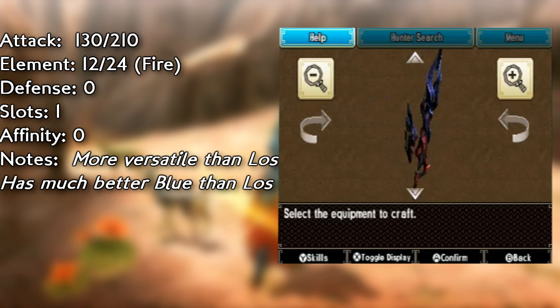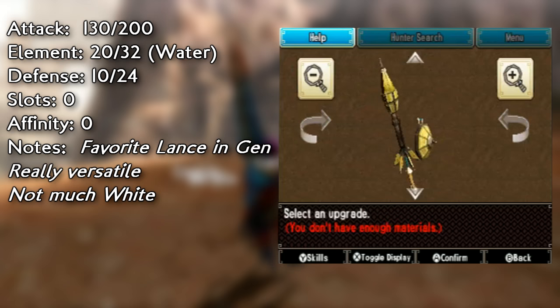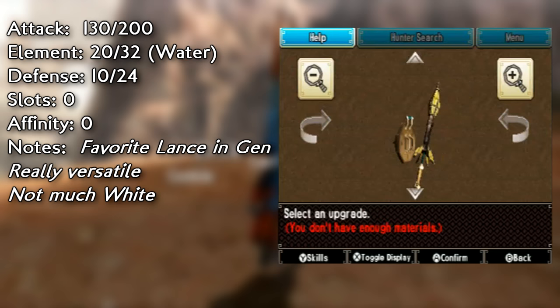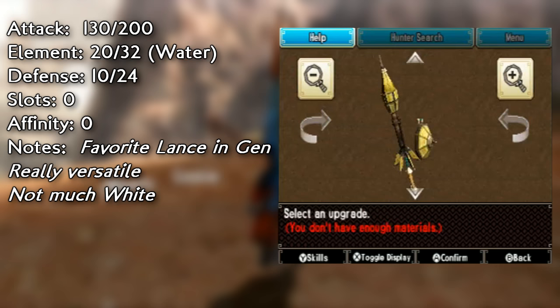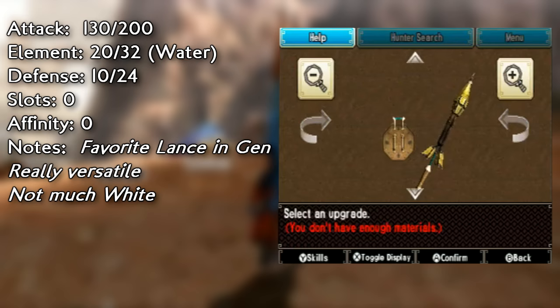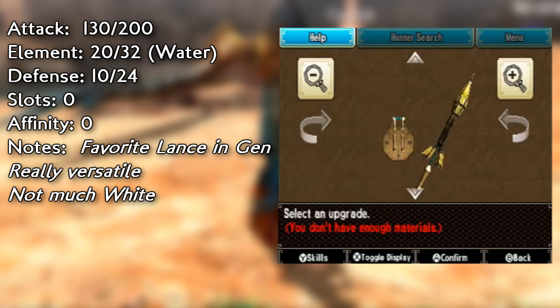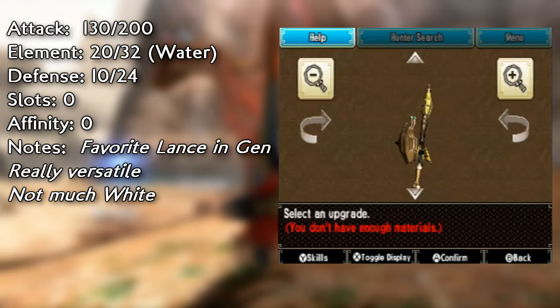Moving over to water — I have two water lances, the Ruraludroth and the Kecha Wacha, which I have simply for blunt sets because they have high attack and high green sharpness. But for standard use, I totally recommend the Noble Snarf for water lance. It is a new lance that has been shown off for the first time in this game. It's a great lance — it has great attack, great water element, and it even has a plus benefit to defense. It's my favorite lance in the game. If you want mad attack instead, you can totally go with Plesioth, because Plesioth has high attack and high element but it has a negative 15 on the affinity.